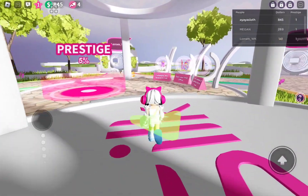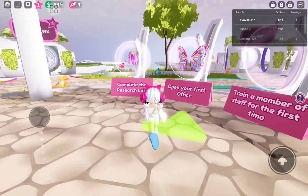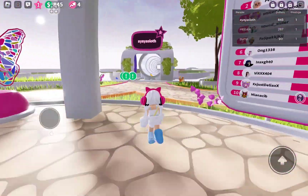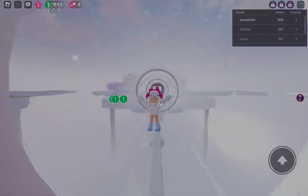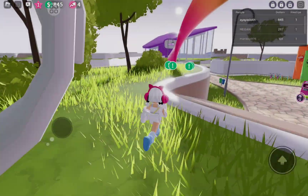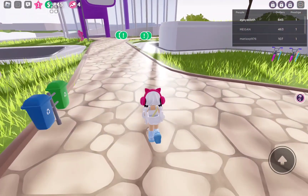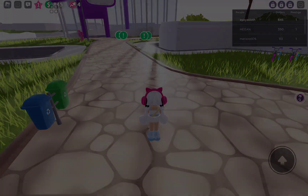Now let's go to get the last free item: Sunsilk Hair. You just have to play through the tycoon until you buy all of the buttons for the hair research lab. Now let's go.